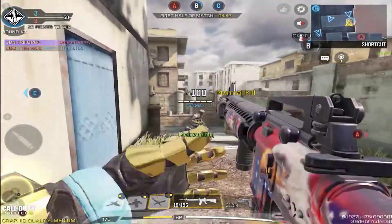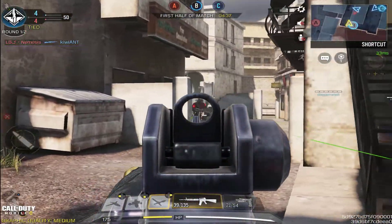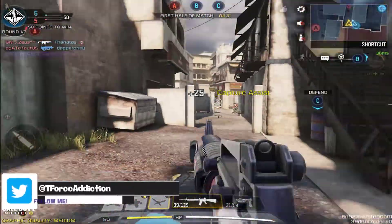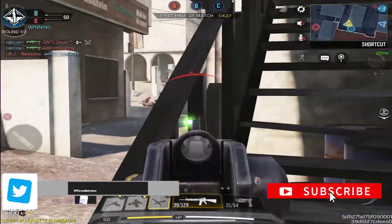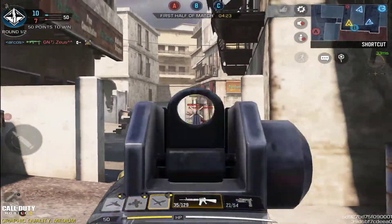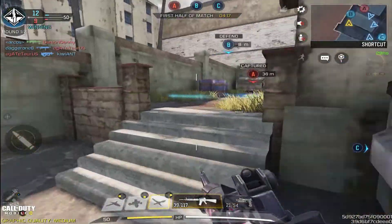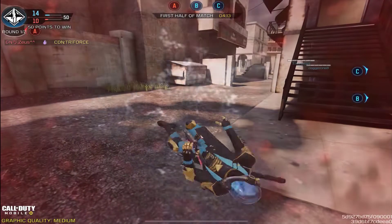Luckily within my first 10 pulls I was able to get the M16 Patriotic. It's so weird — as of recently I feel like my luck with the crates has just been phenomenal. Usually it takes me quite a while to get the weapon I want for a certain crate, but recently I've been getting it within the first 10 or 20, which is pretty amazing. So yeah, I pretty much have the highlight weapon for the Patriotic crate, which is of course the M16 Patriotic.